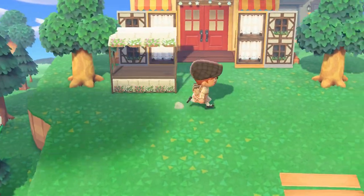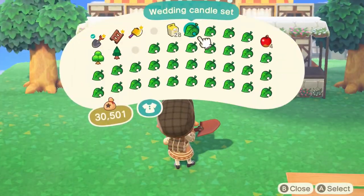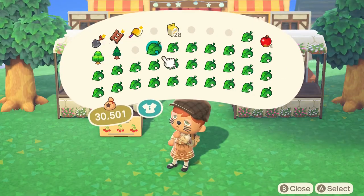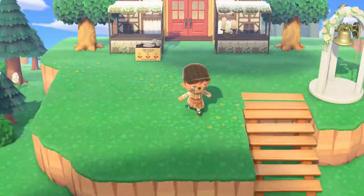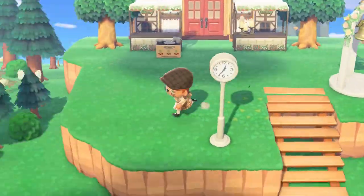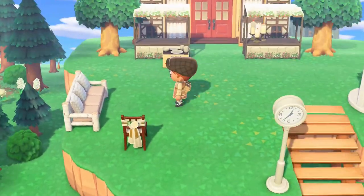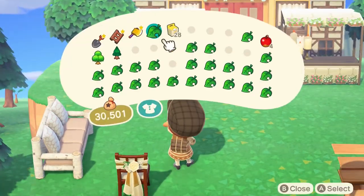It's very obvious that I covered the box — the little drop box that you can sell things at. But I decided I'm just going to do it because I need it to look good. I just need to cover the Nook's Cranny because the orange color is just not going to fit. So I'm not going to have the little drop box, which sucks, but I guess I'm just going to have to sell things and wait for the store to open again.